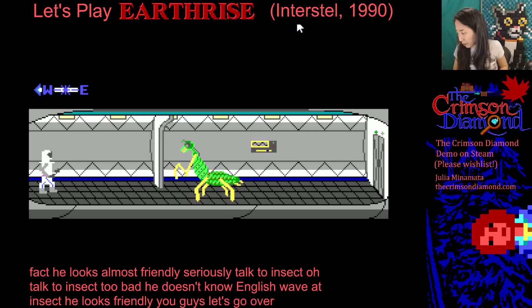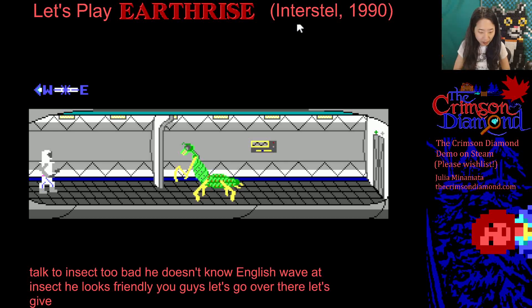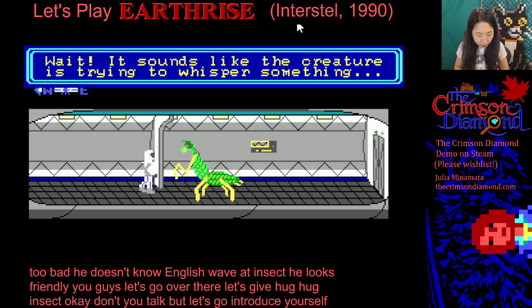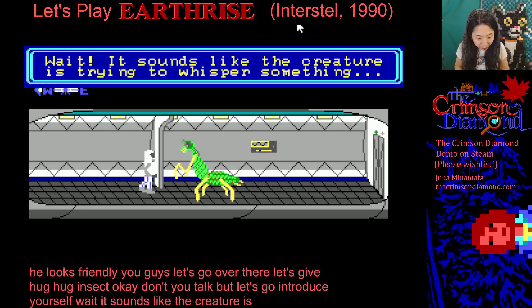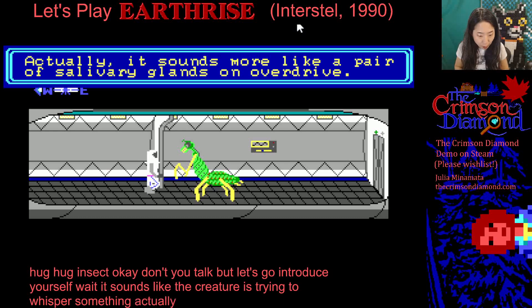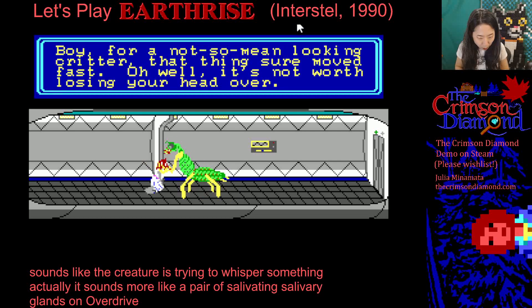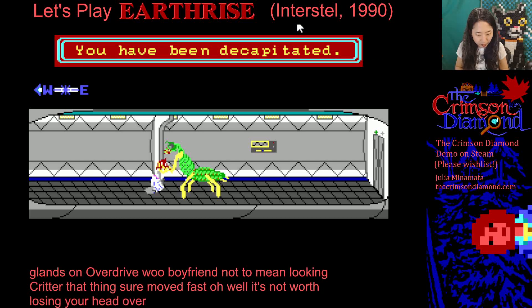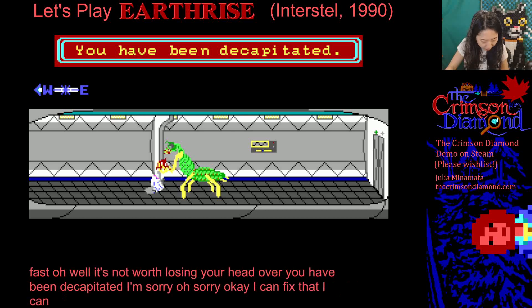Let's give a hug. Hug insect. I don't need a hug, but let's just introduce ourselves. It sounds like the creature is trying to whisper something — actually it sounds more like a pair of salivary glands on overdrive. For a not-so-mean-looking critter, that thing sure moved fast. Oh well, it's not worth losing your head over. You have been decapitated.